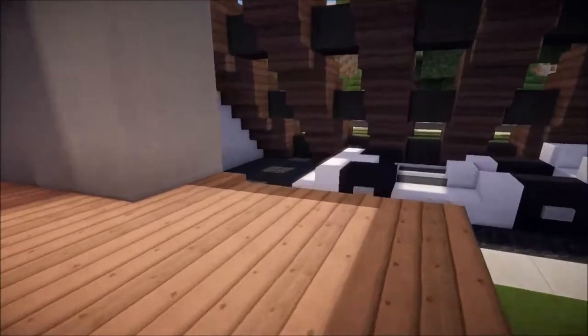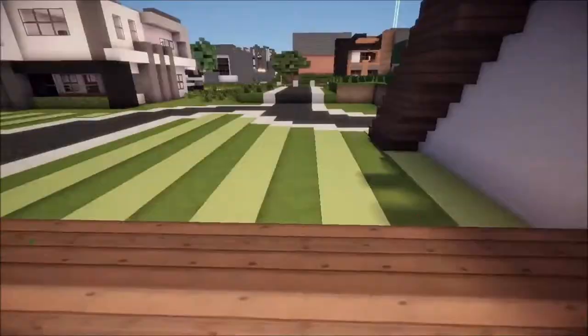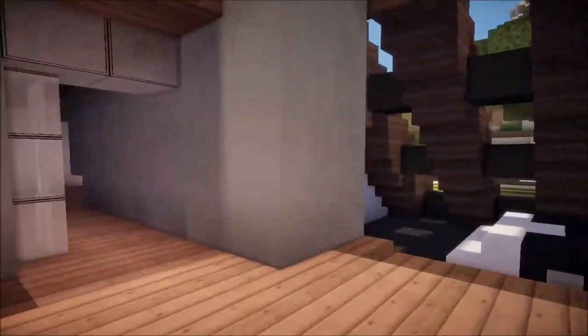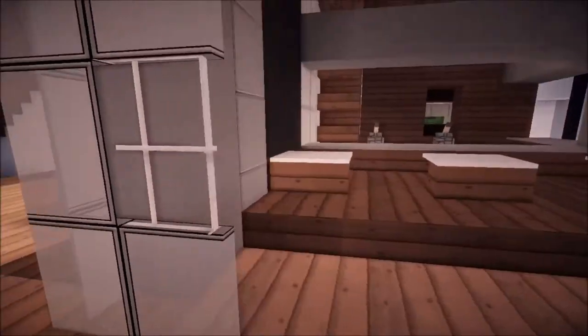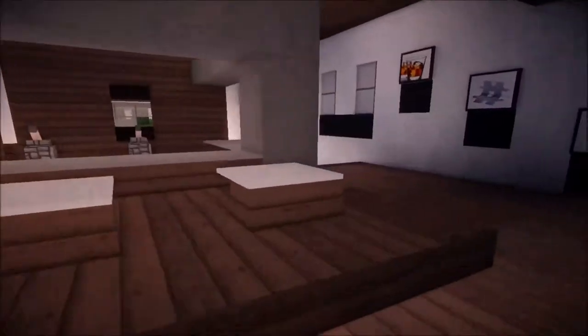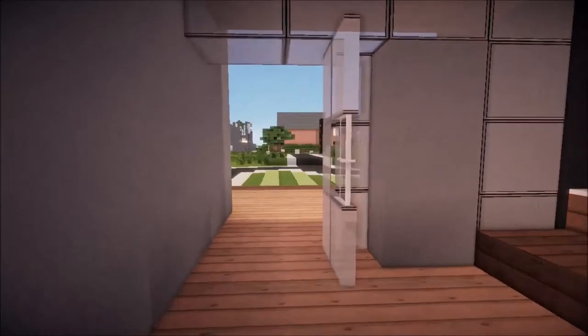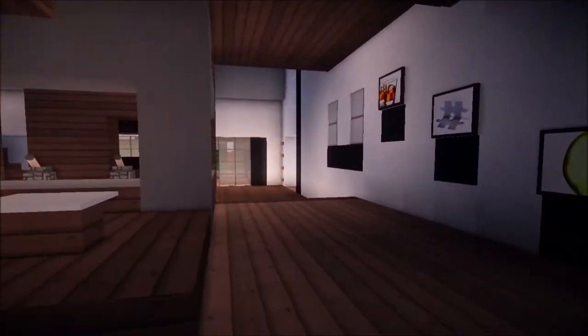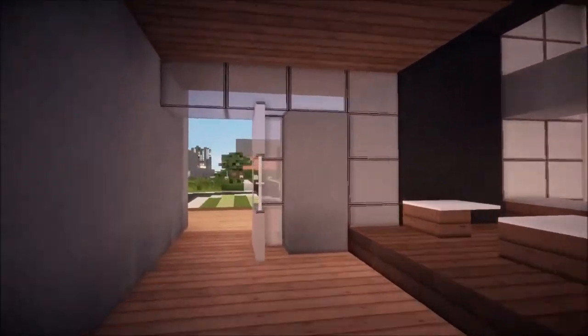Then you go on to the front porch, and the front porch isn't much — it's just here where you can sort of hang out and look outside at the beautiful buildings. So we go inside, and we have a different door — it's a glass shut door, and I thought it looked really nice. I also did it for the back door too, except it's a block higher.